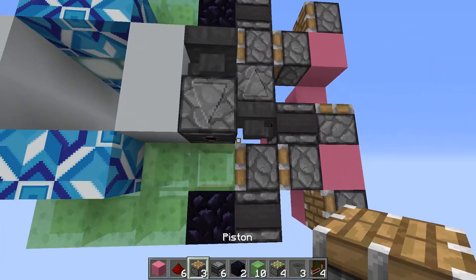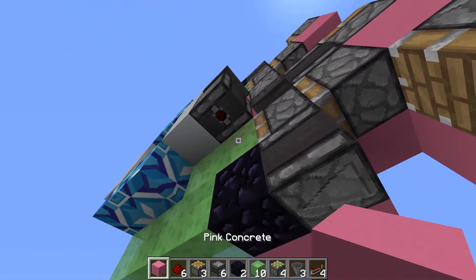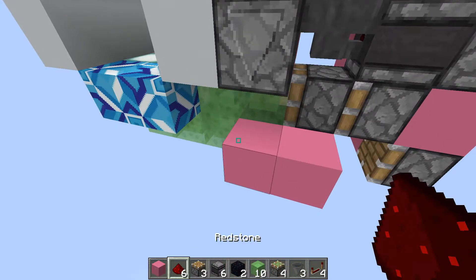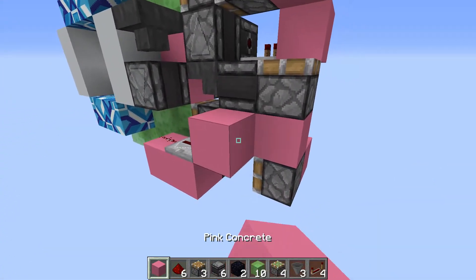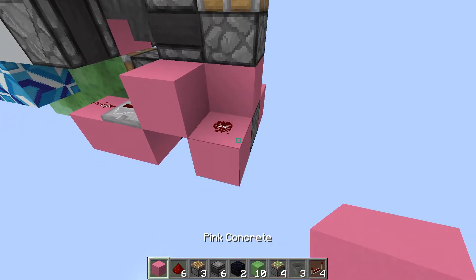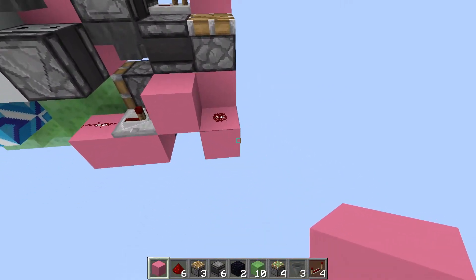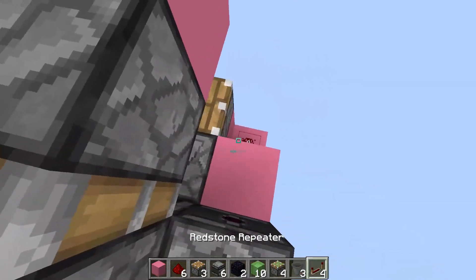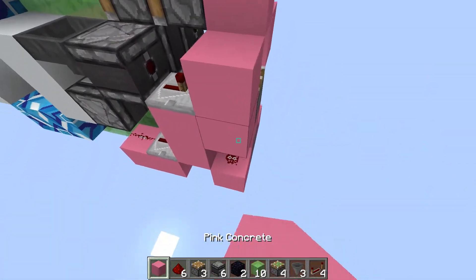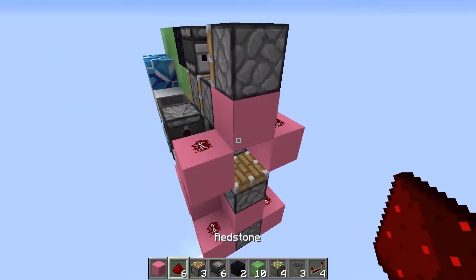Finally we're going to do the same thing on the other side: place in a block with redstone on top, a one-tick repeater, then a block with redstone next to that — and of course there has to be a block below that. Then an observer, a one-tick repeater, and finally redstone dust powering this.